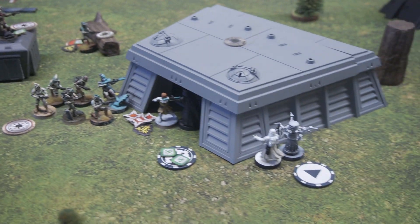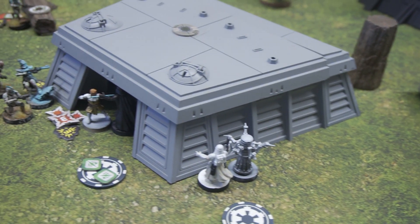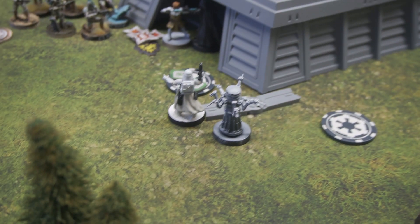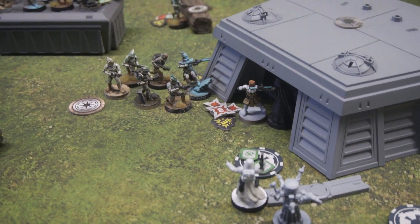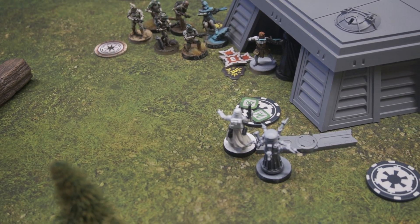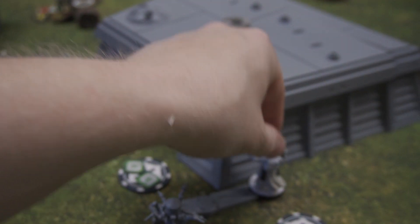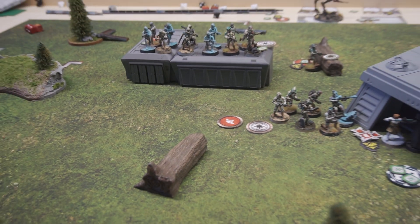We're going to be proactive and activate this core unit. They move at speed one to get right there. I do have line of sight to Vader, so I'll use the medical droid — we're going to take one wound off Vader. That exhausts the med droid. And then for their second action, I'm going to move back because you need line of sight for the healing.